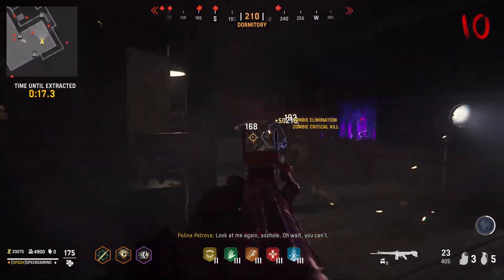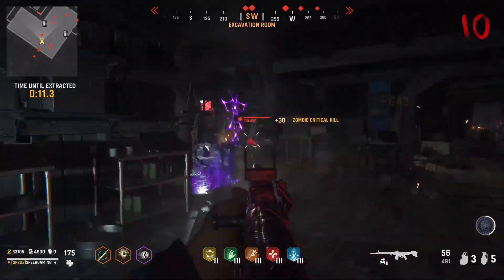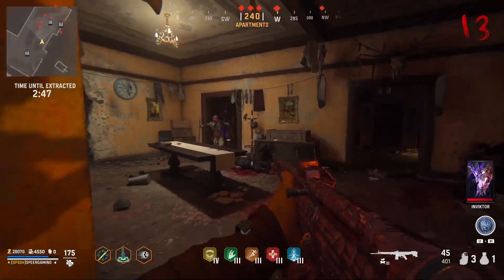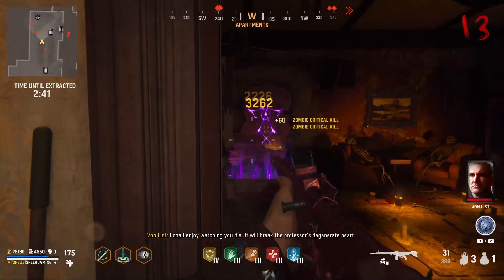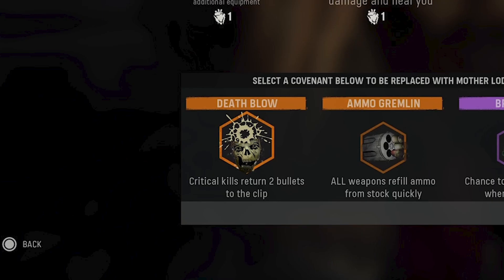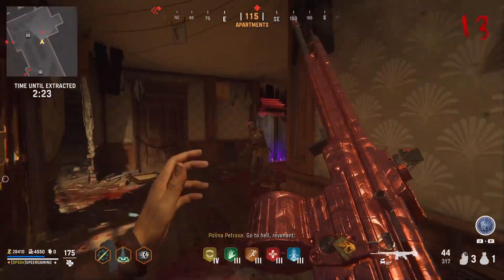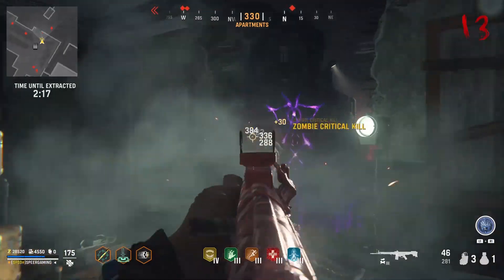Moving on to the covenants I'd recommend with the STG-44 — since this is an assault rifle, your covenant choices are going to affect your gameplay quite a bit. The first covenant to keep an eye out for is Dead Accurate: successive shots on any enemy deal much more damage. This works really well with an assault rifle, especially on Sturmkriegers and in farther rounds. The other covenant to watch for is Death Blow — critical kills return two bullets to the clip at Legendary, so headshots return ammo to your magazine, which is highly beneficial as ammo becomes more scarce in later rounds.